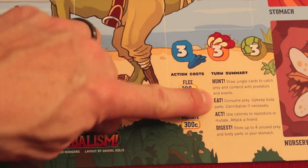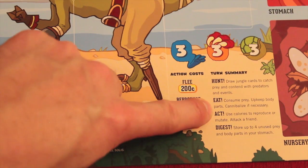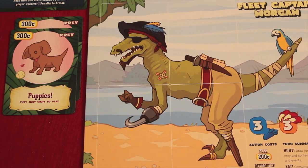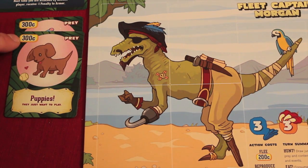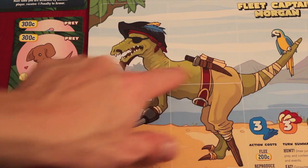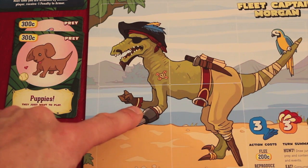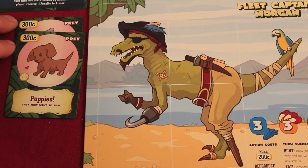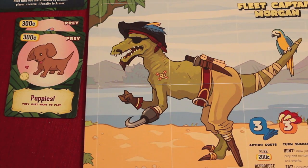Now we've hunted and we're going to eat, which means we consume the prey, upkeep our body parts, and cannibalize if necessary. My prey adds up to 600 calories. I don't have any monster parts from the meat locker costing additional upkeep. So right now I have 600 calories — this is how much I've been able to eat.